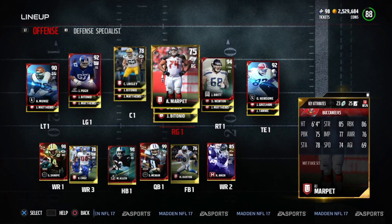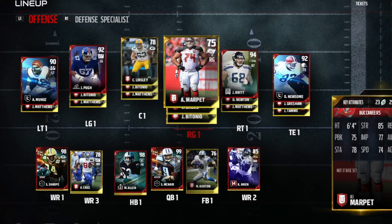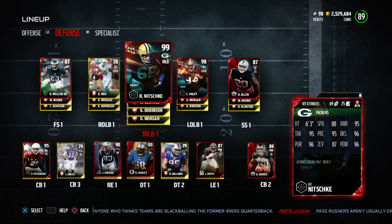Whenever you're drafting your team, you only want to get one player of a certain group. For offensive linemen, you really only need one tackle and one guard. You want to fill out your wide receivers, halfback, and quarterback. On defense, you want to fill out cornerback one and cornerback two, and get a free safety and a strong safety.